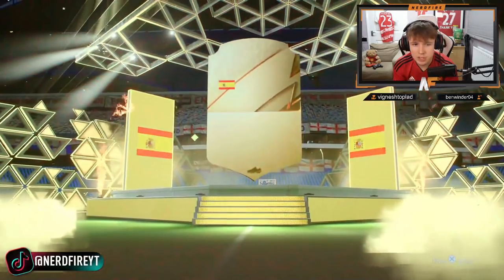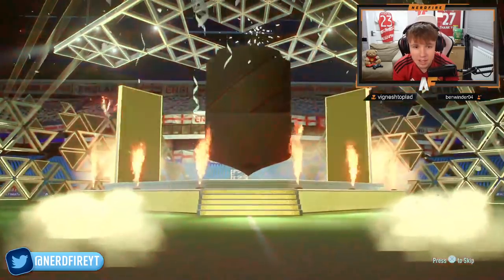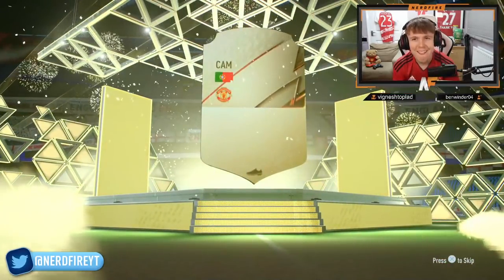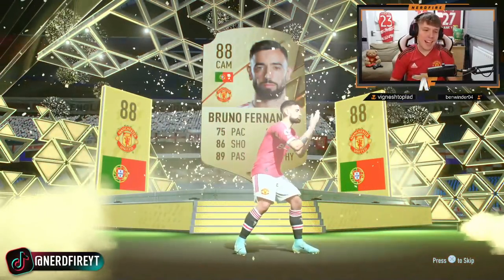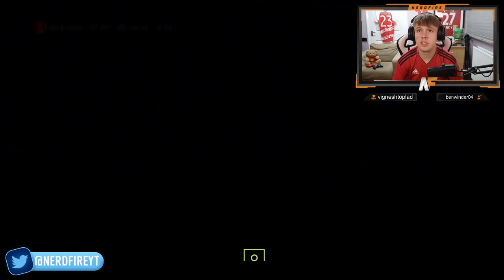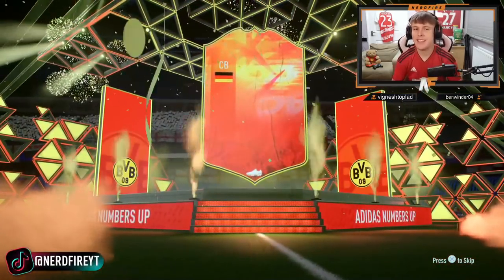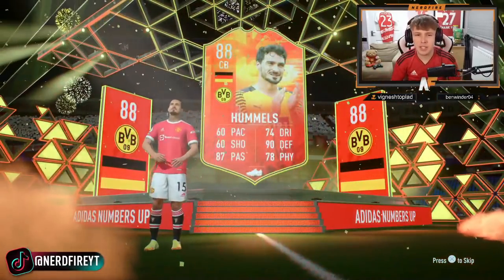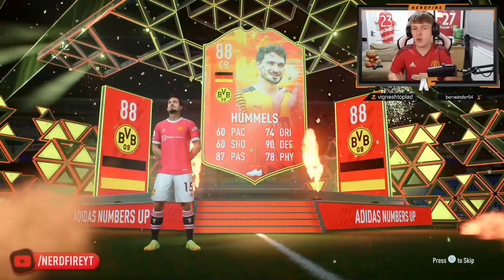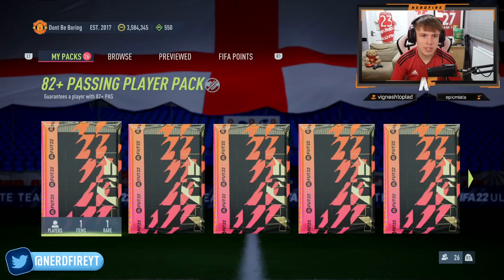Next one is going to be a board — Spanish Angelino. I think I've already got him, so we'll sadly have to discard him. 83-rated fodder. Number three — walkout again! That's Bruno Fernandes. Literally within the first three packs we've had Bruno twice. Pack number four — Hummels, numbers up Germany center back. I knew as soon as I saw German... Three walkouts in the first four packs, not bad at all.